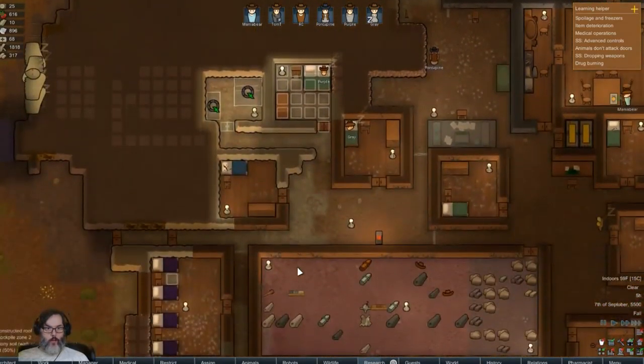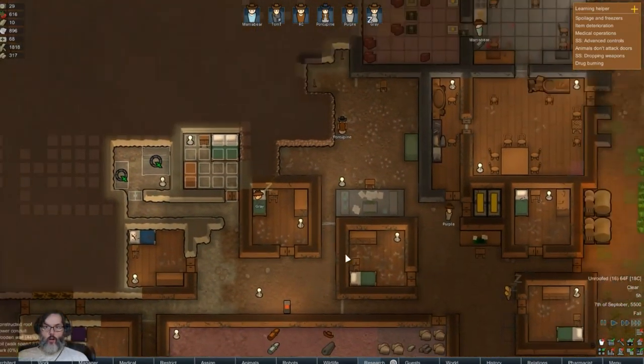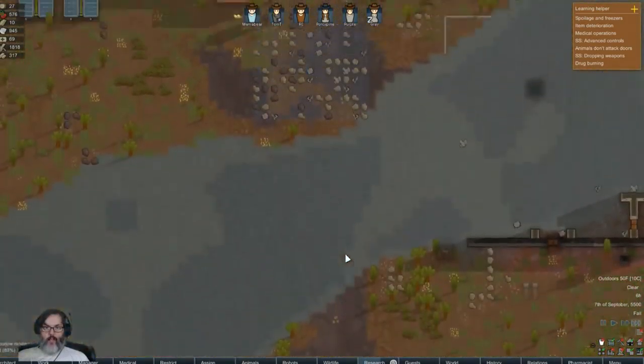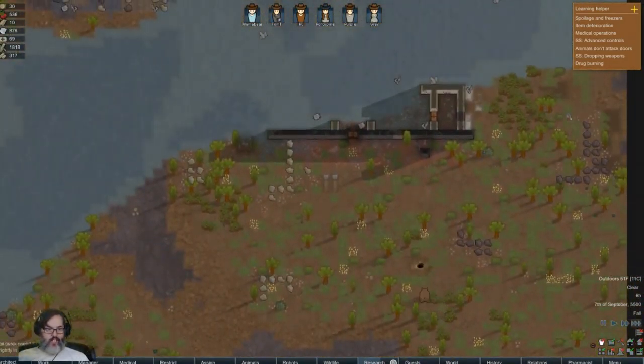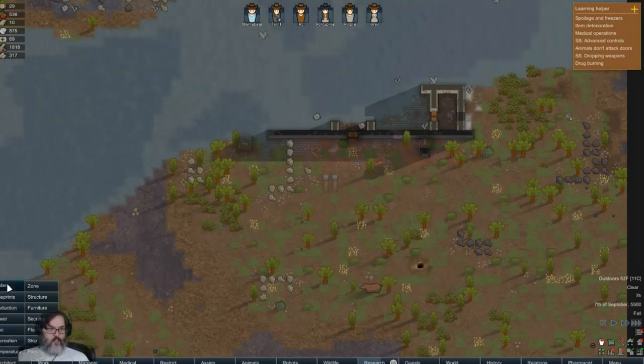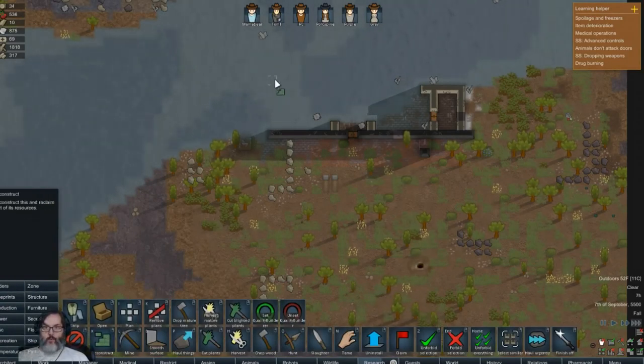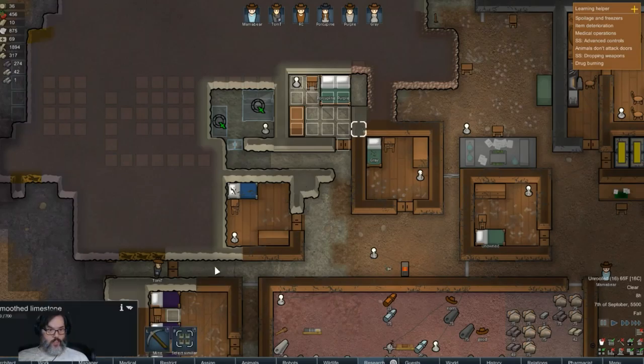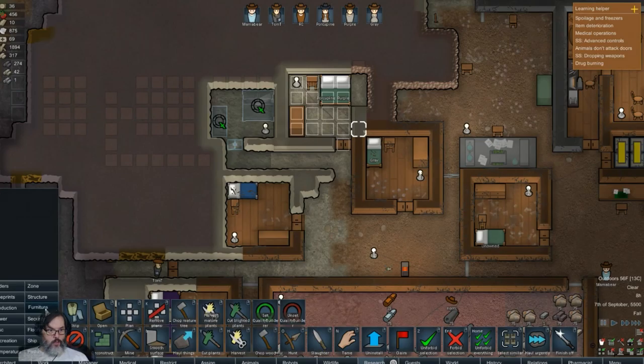Hey guys, RC here back with episode 7 of RimWorld and the RimWorld Trading Company. We're just picking up where we left off - we had that one buffalo that we were hunting, they obviously went insane, which was disappointing. We had to slaughter every single one of them.